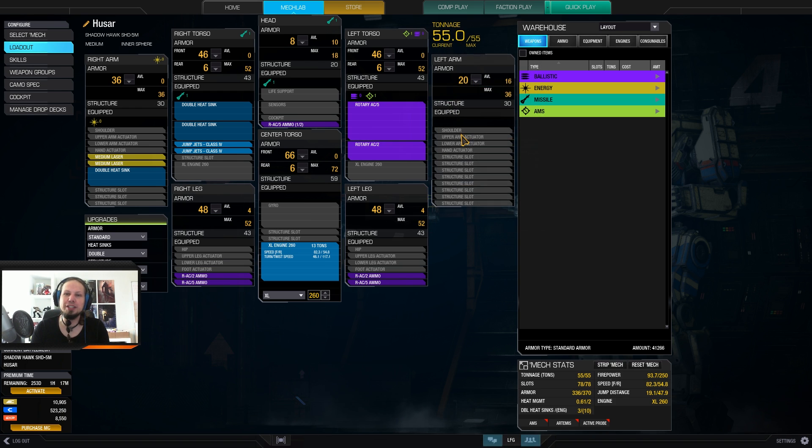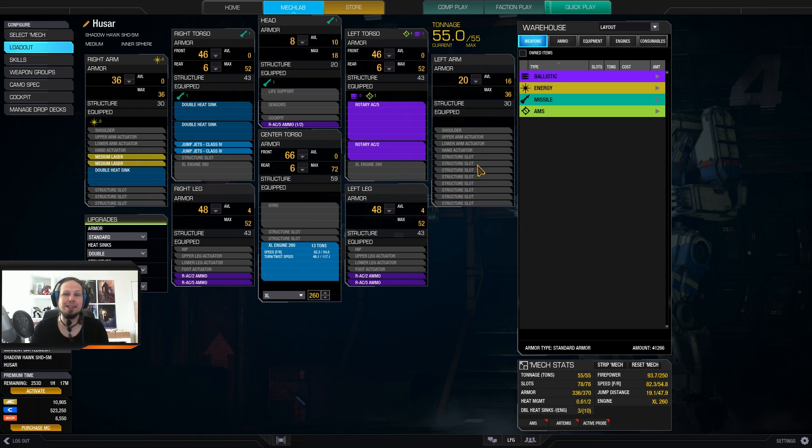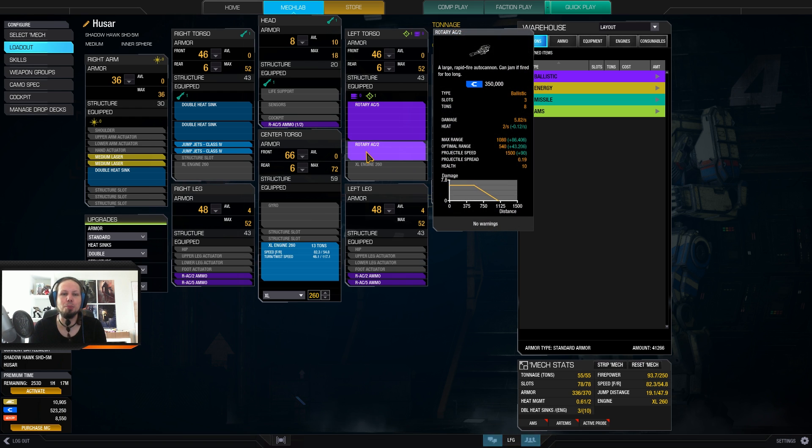We lose a bit of DPS, of course, because we don't have dual RAC5, but it's still good enough. And we have a big weight saver with an XL engine 260 here. 260 is quite good because 82 kph is really good. With a mid-range build, we don't need any more mobility than that.